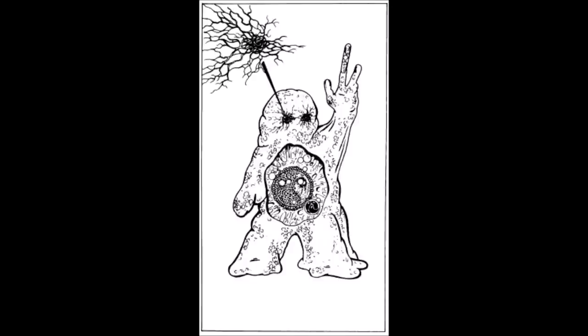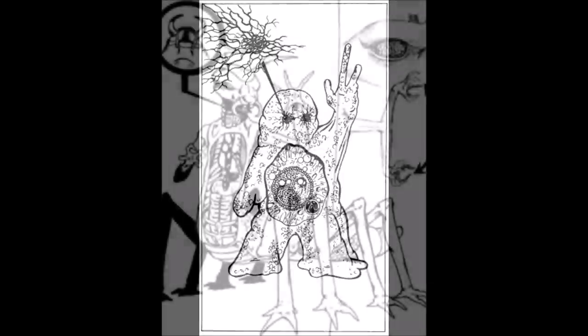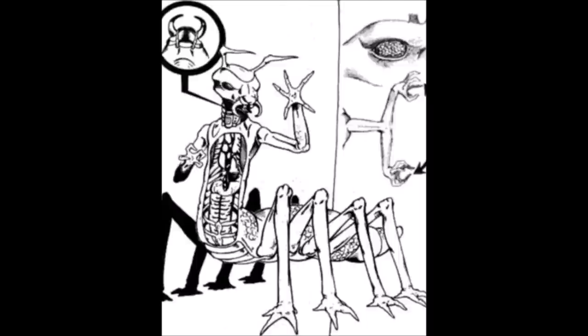Dralasites are short, gray, amoeboid-like creatures, though they are multicellular. They can alter their shape, slide under doors and through tight spaces. Their vision is limited in that they cannot see colors, and they are known for their quirky humor and love of bad puns. Vrusk are an insectoid-like race with eight walking legs and two five-clawed manipulating arms. They have a logical intellect and their society is structured like a corporation, with many Vrusk giving their company name before their given name.